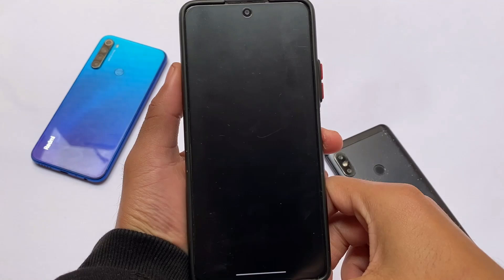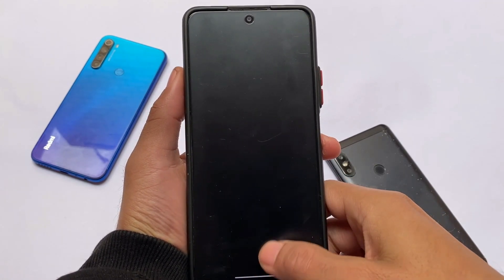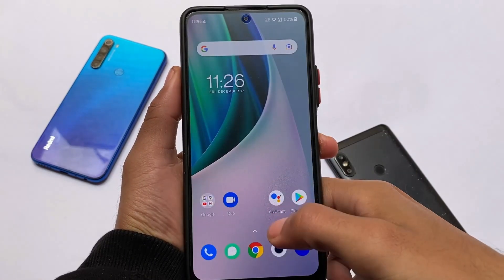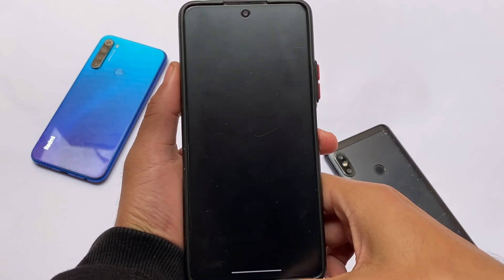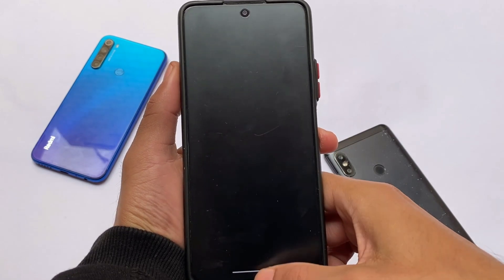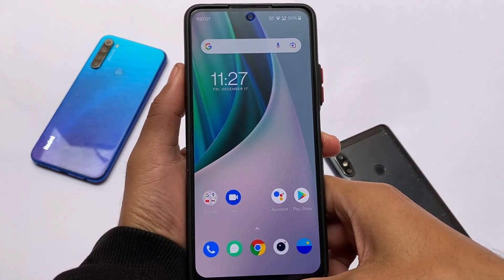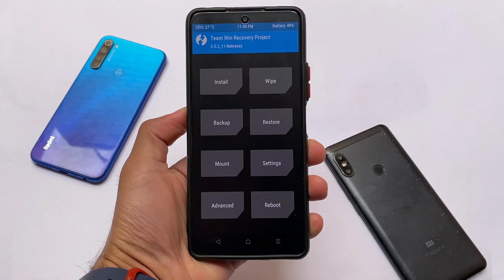As mentioned, the default camera is not working, but Open Camera is included as an alternative and it's working fine. The dialer and calling also seem to be working. So overall, I think you can give it a try if you want to — it's up to you.